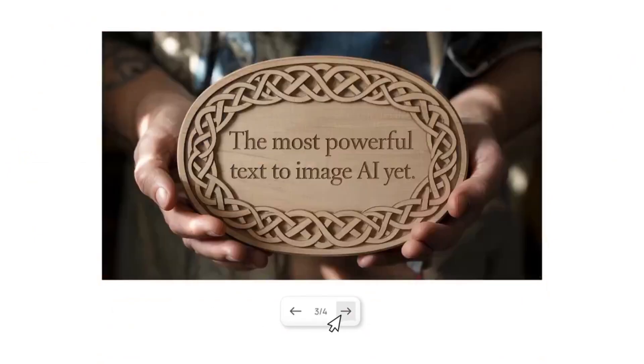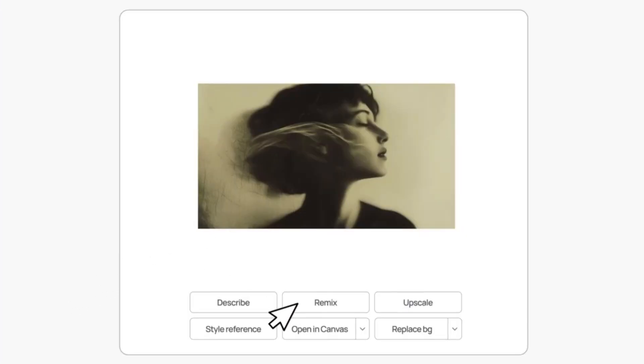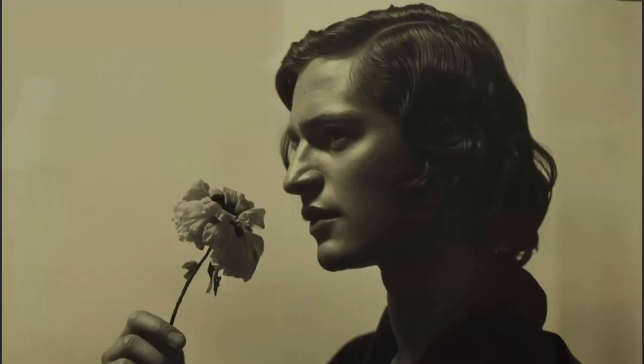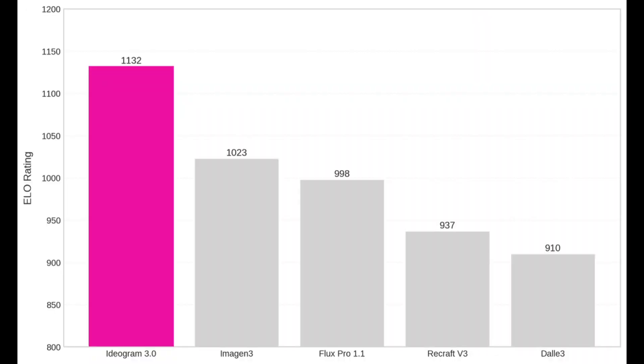They said Ideogram 3.0 pushes the boundaries of generative media with major leaps in photorealism, text rendering, and language understanding. In evaluation by professional designers, it consistently outperformed leading image models across a wide range of prompts. What they put this up against was Imagen 3, Flux Pro 1.1, Recraft V3, and DALL-E 3 — and Ideogram 3.0 outperformed them by a decent margin, as you see in their graph.